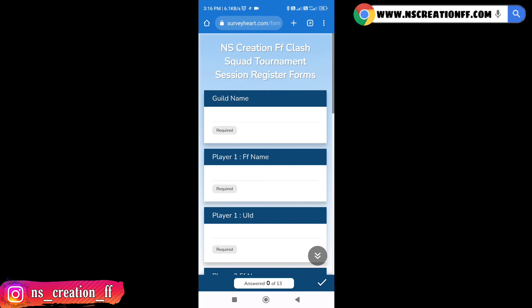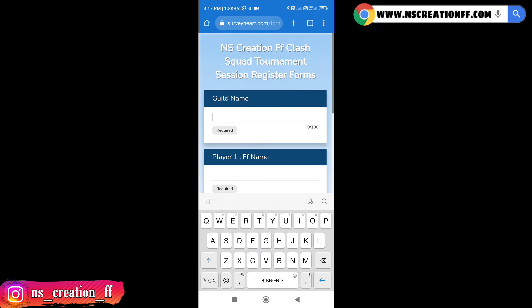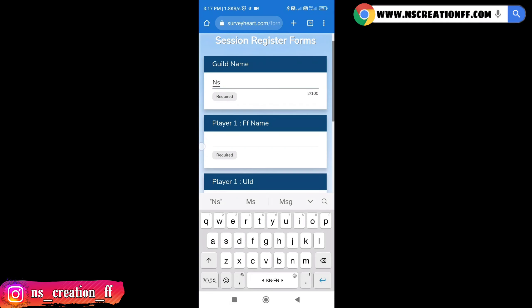There is a link in the description. You can fill up the details and submit it. I am going to send a message to the link. If you have a link, then add a link. The link is in the description.